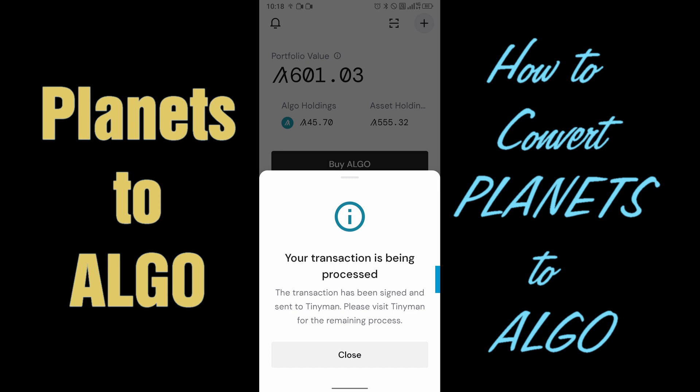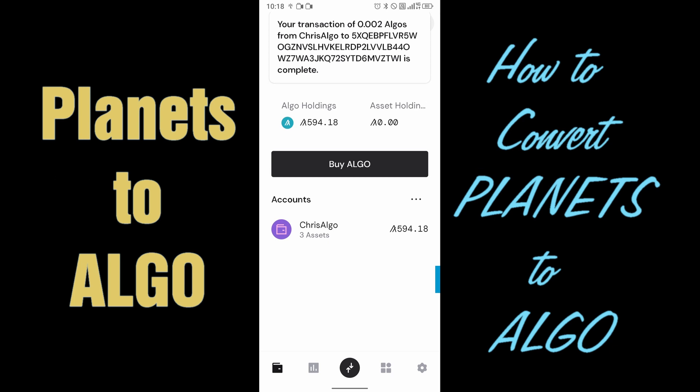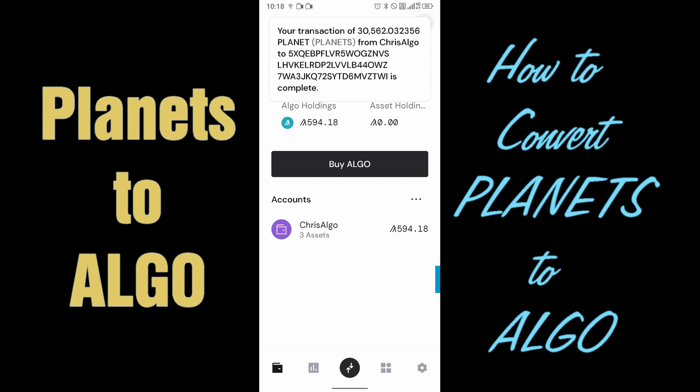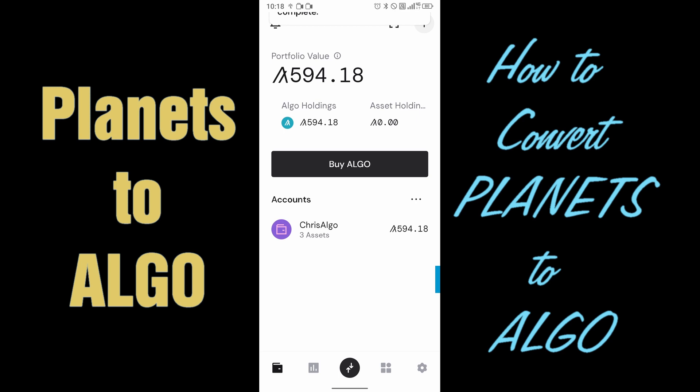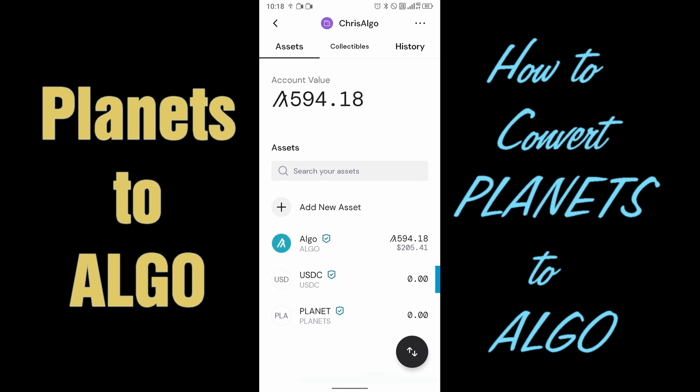Your transaction is being processed. From here you can just click Close. You can see right now that the transaction has been completed. Let's go ahead and click on my accounts again. Now you can see that I have 0 planets and I have 594 ALGO total.